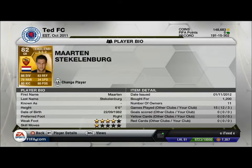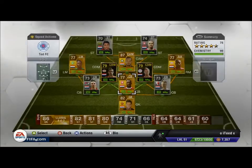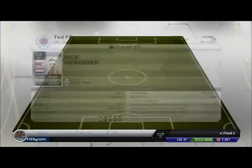Next we have center back Douglas. 66 pace — not too fast for a defender, but he's alright. 79 defending, 78 heading. 700 coins — can't go wrong. Six foot four, definitely 700 coins, really cheap. He's a beast.